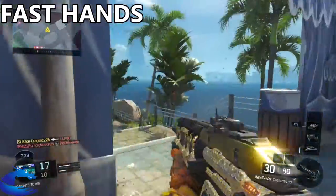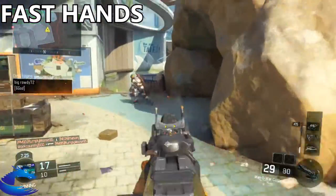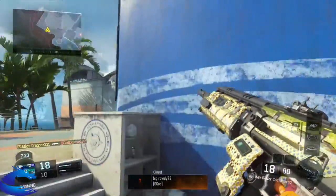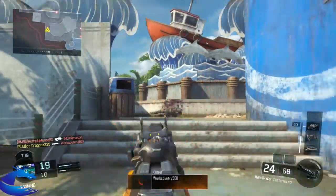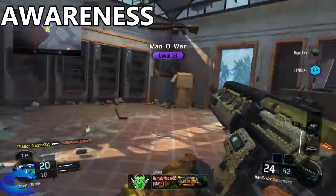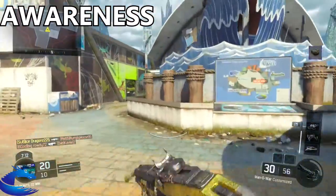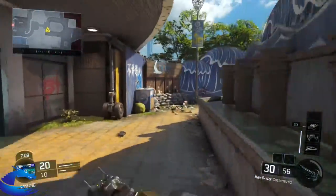For perks, you guys all know that Fast Hands is always required in every single one of my classes — I don't care what gun it is. Definitely slap on Fast Hands because you're going to ready up your gun pretty quickly. And then we're going to have Awareness. I choose Awareness because I have a great headset like Turtle Beaches and stuff like that, so it's definitely useful hearing people's footsteps who don't have Dead Silence on.